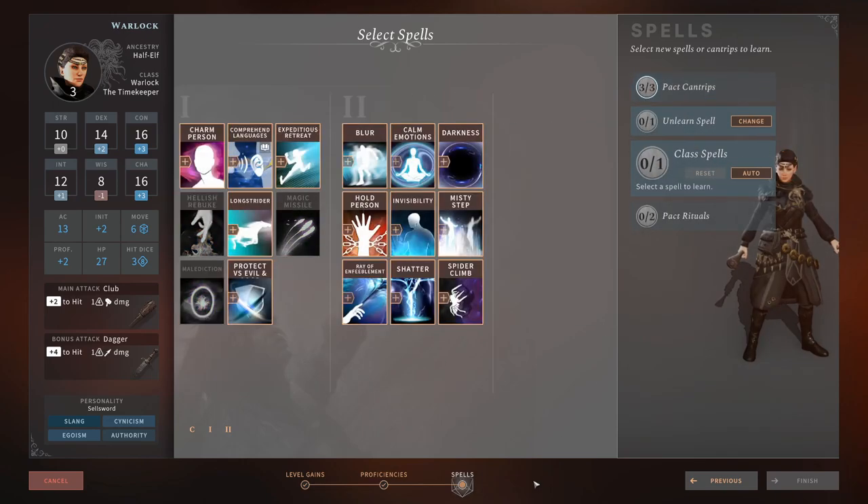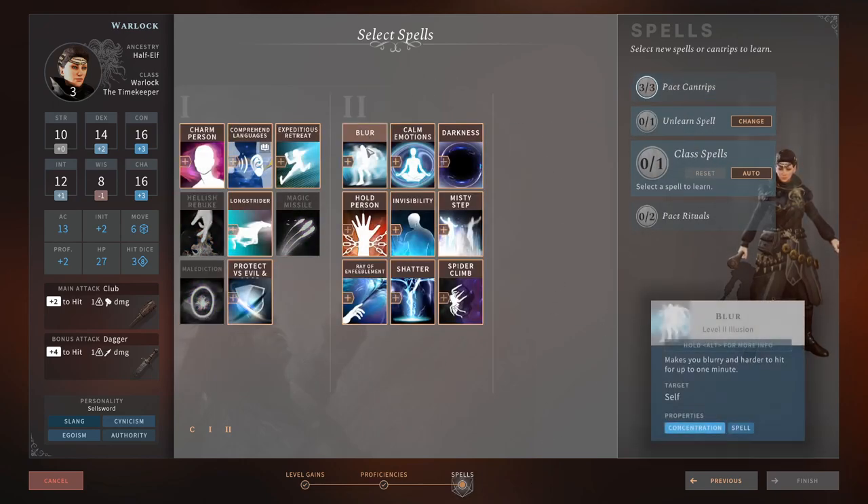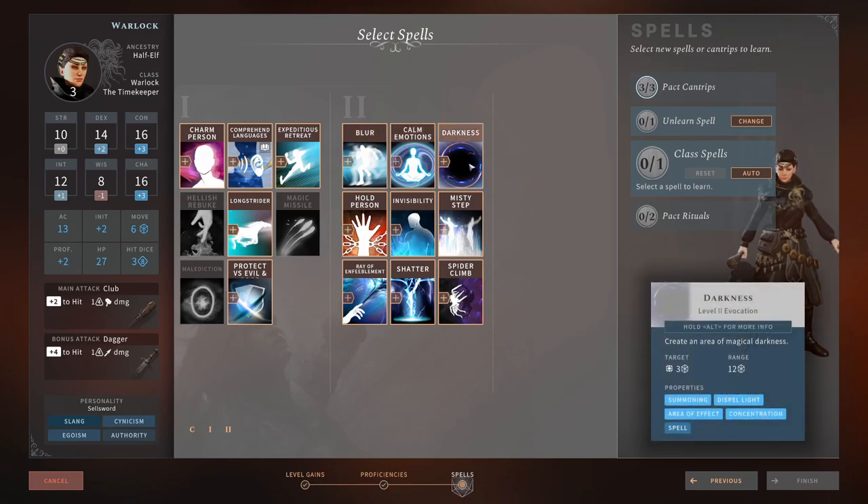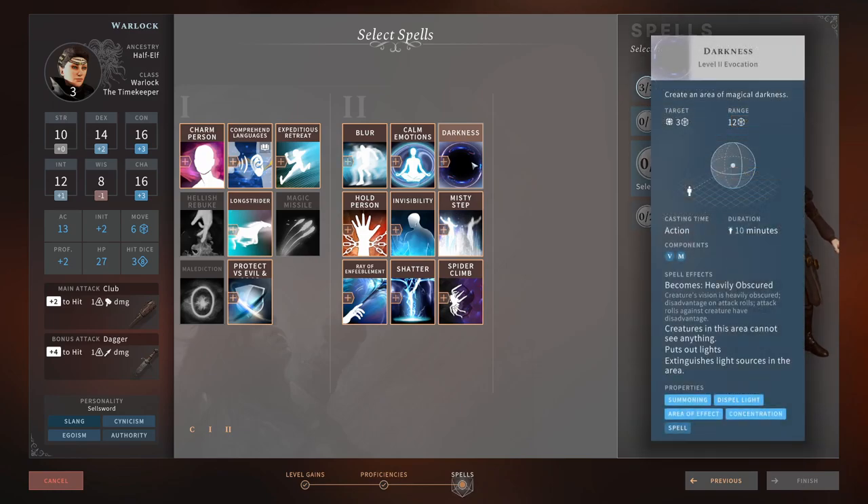Looking at level 2 spells: Calm Emotions 4/5, Darkness 3/5. The thing about Darkness is it doesn't work like in other games — this one works more like a fog. Even with Devil's Sight, you won't have true sight and advantage attacks against enemies in it; you'll still have disadvantage. So it doesn't work as well as it should on the Warlock — it's a bit rubbish currently, but hopefully they'll buff it. If they buff it to where it should be, it'd be 5 out of 5 for the Warlock.